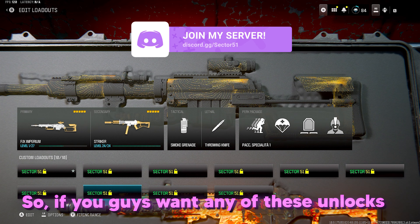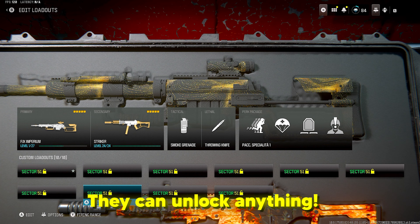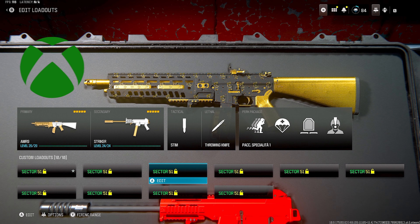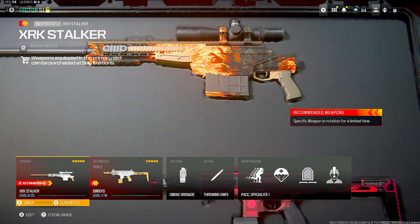Starting off, all the unlocks came from Sector 51. If you guys want any of these unlocks, check them out — the link to their Discord is down below. They can unlock anything in the game for you on any platform, whether you're on Xbox, PlayStation, or PC. They can unlock camos, weapons, attachments, all that stuff.